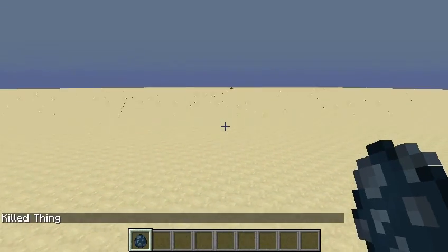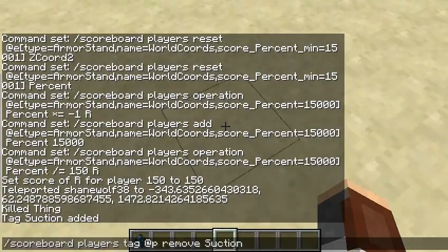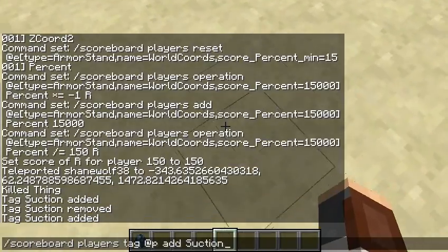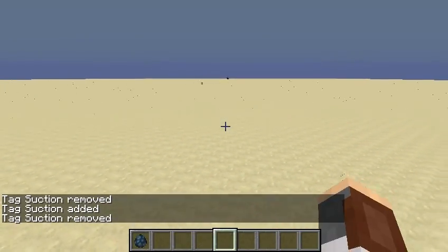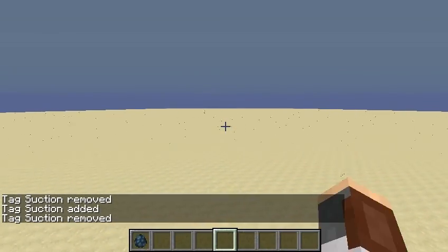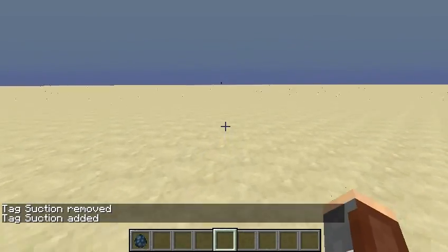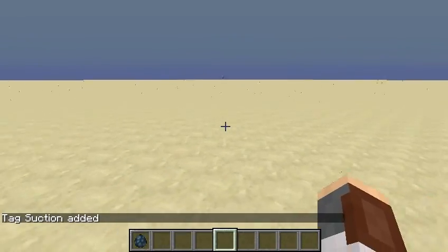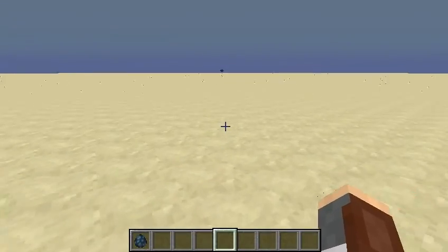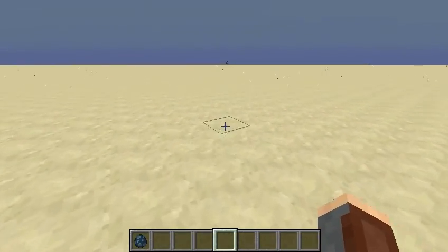I'm going to show you that it actually works on players as well. You can see right here I can kind of fight the pull of the black hole. If we're all the way over here, currently not affected. And the closer we get, we should start getting sucked in by the black hole. So right here we can actually fight the gravity of the black hole, and we actually just escaped.